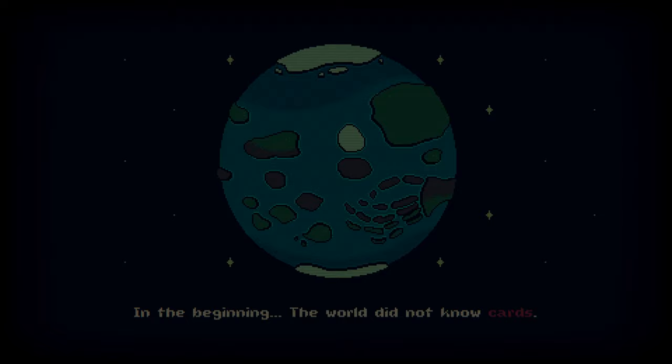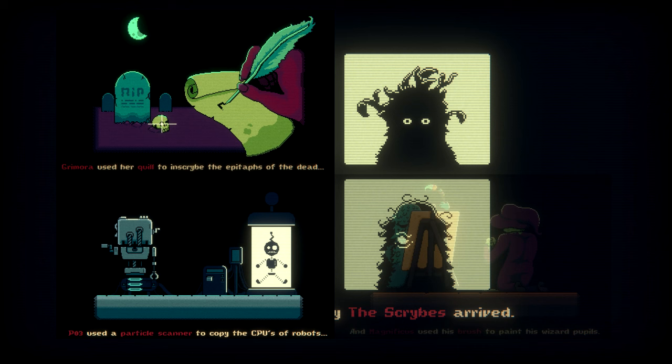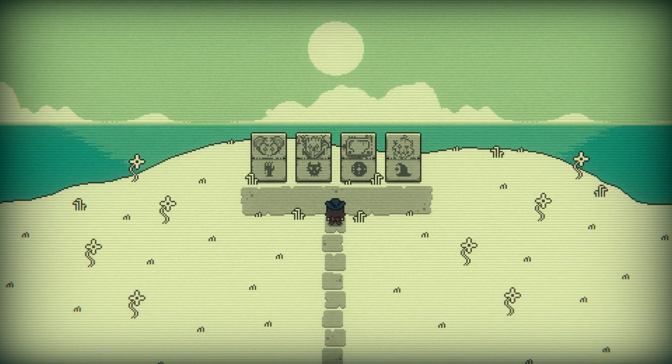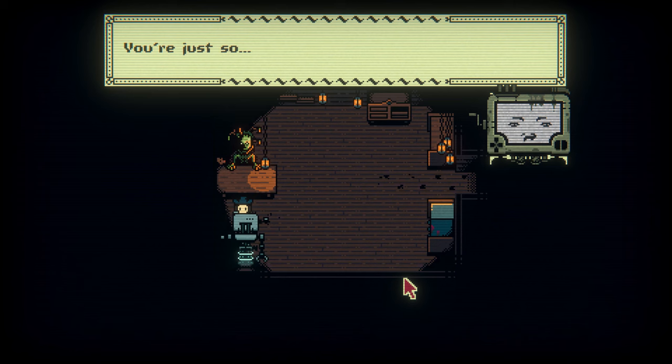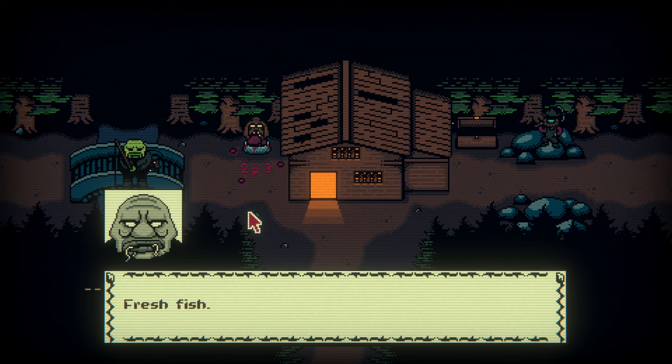An introductory cinematic plays and we learn about the four scribes that control the world of this game: Grimora, the Scribe of the Dead; P03, the Scribe of Technology; Magnificus, the Scribe of Magic; and a familiar-looking face, Leshy, the Scribe of Beasts. Our mission is to defeat all four scribes and replace one of them, but as we progress it becomes clear that starting a new game didn't return things to normal. The scribes appear aware of Act 1's events and are working on their own plans to acquire something called the old data.